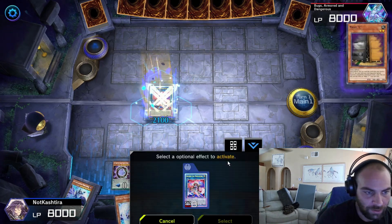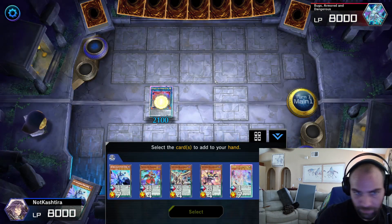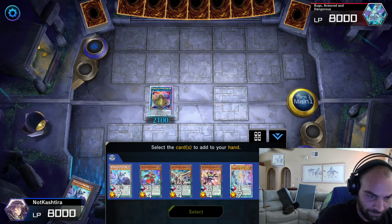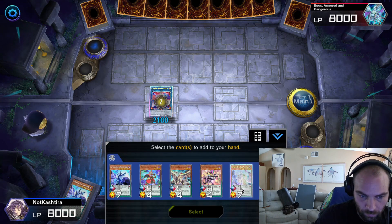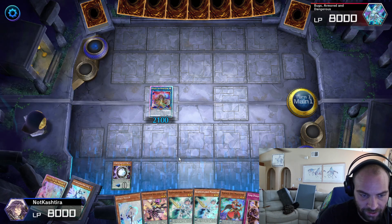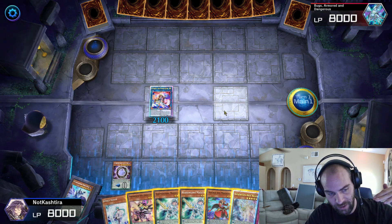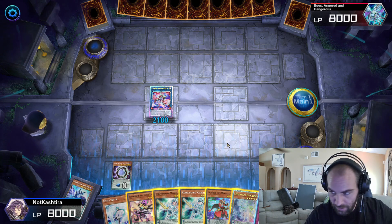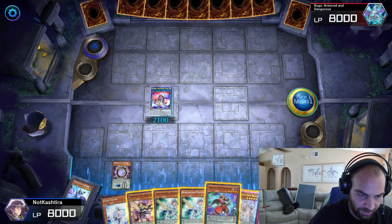Now they have a choice. If they have Nibiru, as you activate this effect they'll be able to chain. Their field's going to light up. We can add back anything we want. If it does light up, you 100% add this Gate Magician. Because if they do something and wipe your field right now, you can just Pendulum Summon for five right from your hand.